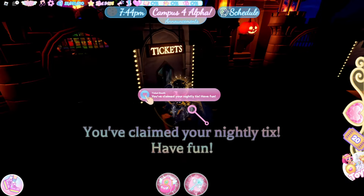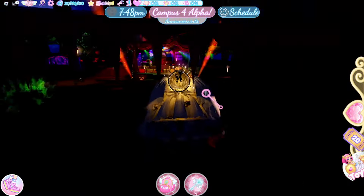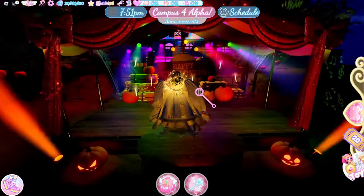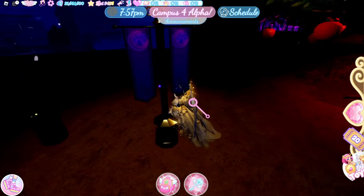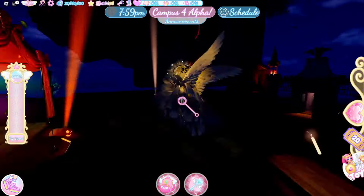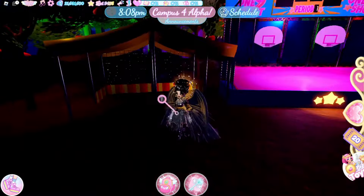Here you can mess with the stadium lights — I don't know if it works yet. And here you can make an announcement — I don't know if it comes up in the chat. I don't know what these do yet, but I hope they actually do something. You can do little roleplays here, it just looks so fun.